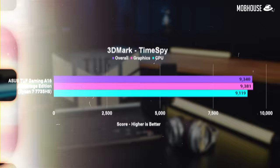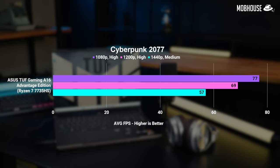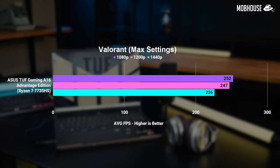Starting with synthetic benchmarks, we have 3DMark. The AMD CPU and GPU combo performs quite well, and the new RX 7600S seems comparable to the older RX 6800S. In Shadow of the Tomb Raider, the A16 hits 100 FPS at its native resolution. Cyberpunk is even playable above 60 FPS on high, and you can go 1440p if you lower settings to medium. Resident Evil 4 Remake shows a small gap between 1080p and 1200p. A less demanding title like Diablo 4 will even hit 135 FPS at 1200p, and if you play Dota or Valorant, this laptop is total overkill.